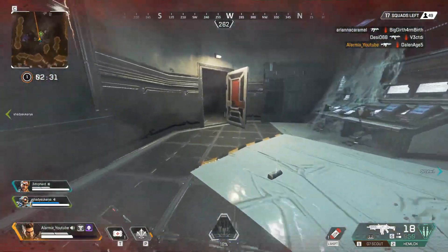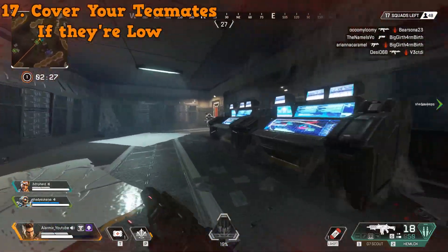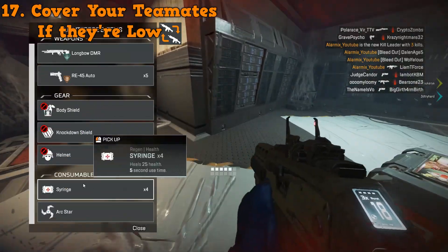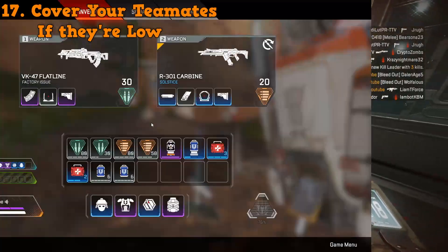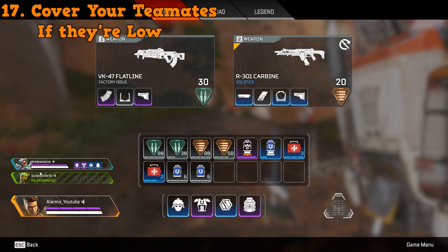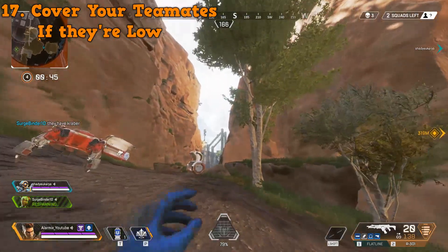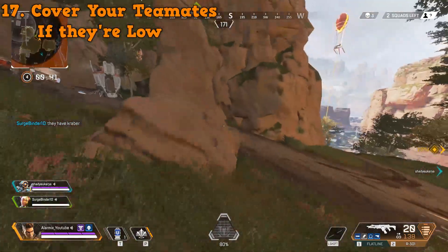Tip number seventeen is to cover your teammates if they're low. For example, if you're sneaking up on a squad and your teammate suddenly gets blasted, trying to shoot one of three enemies mowing them down isn't going to do much good. One of the best ways to save that teammate's life is to shoot smoke at them. I do this all the time and it makes for a pretty good Bangalore player.